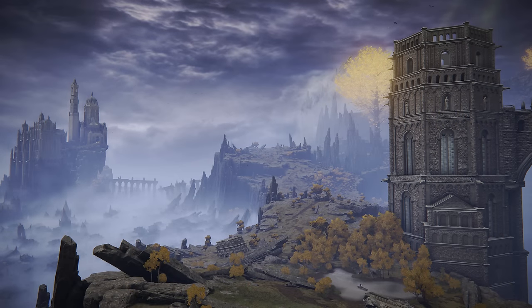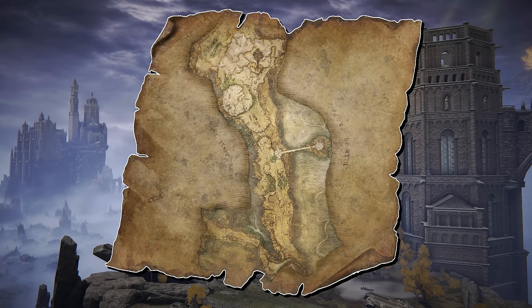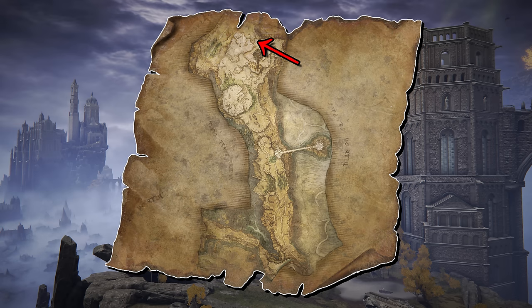The map icon for Liurnia East probably underwent the most unnecessary change of anything in the entire game. There are no changes besides a single black pixel being removed over here, and the northern tip of the map was altered to be a little more scuffed up and unclear. But it's pretty subtle, and I don't know what that accomplishes.